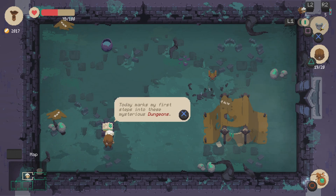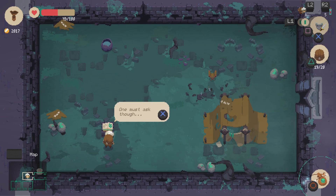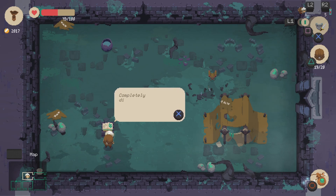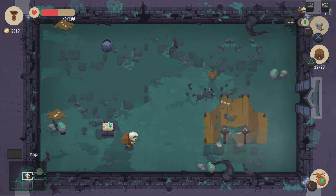We found this room: 'Today marks my first steps into these mysterious dungeons.' So this is just a diary left from Old Pete, which was the body we found when we first started going out. I think there's a trophy for going to all of these areas and finding all of the various diaries. I don't think there's anything else to do here.